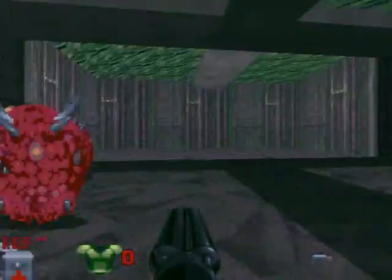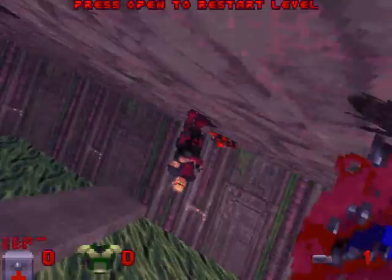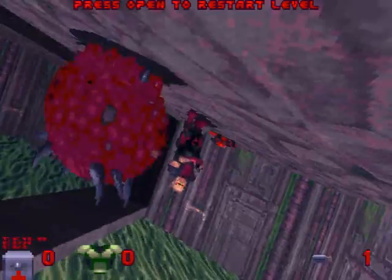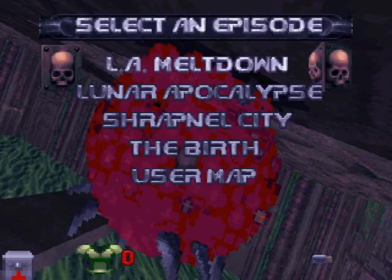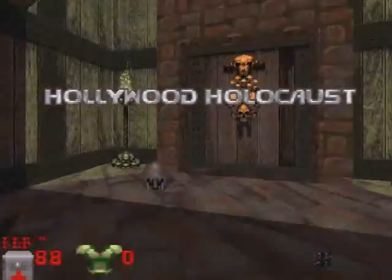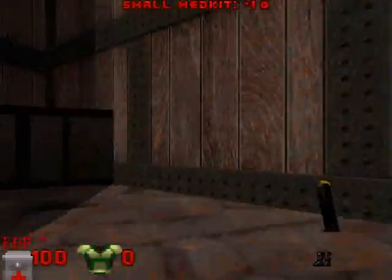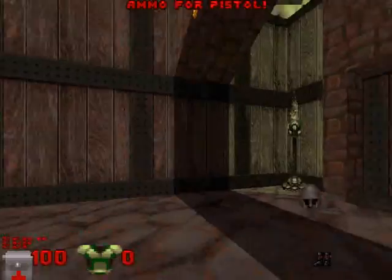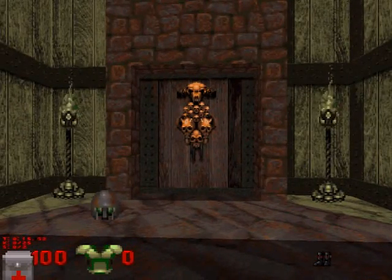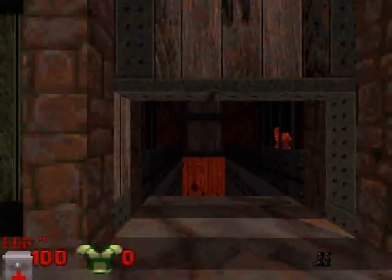And I'm out of ammo. This is actually a little bit better than what I was doing when I was first playing this a couple of months ago. But screw it, you get the point. We're going to go on Piece of Cake. On Come Get Some, at the starts of Episode 2 and 3, you're immediately surrounded 360 degrees with just your pistol — surrounded by Chain Gunners, Sargers, Assault Troopers, Assault Enforcers, and Pig Cops. It's just a mess.